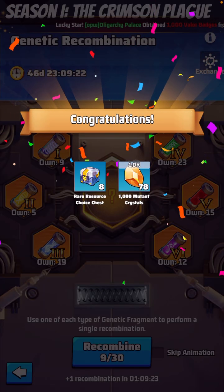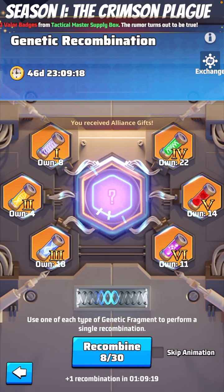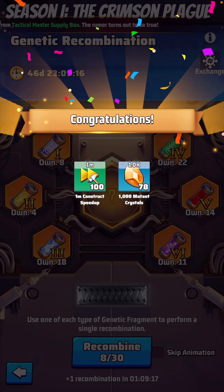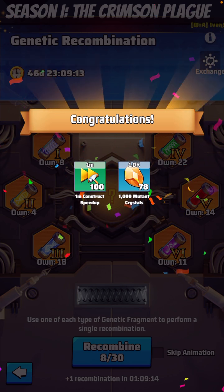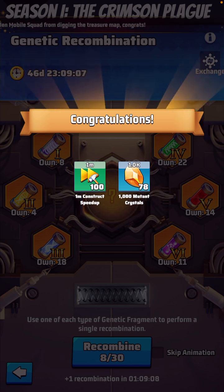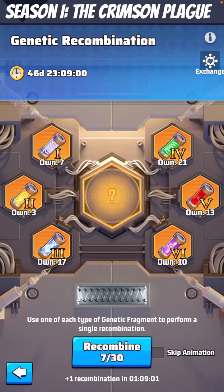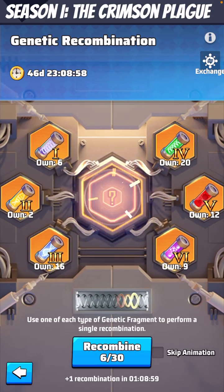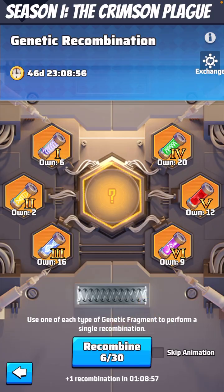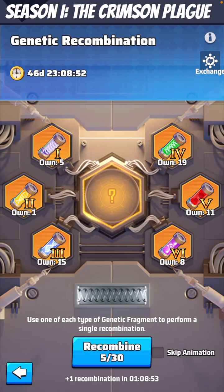And there we go. You're getting a lot of mutant crystals. So if you're behind on the development with your base, this will help you get caught up. But everybody else will have this same thing going on, so if you need to, still do your zombies and your doom elites to the highest level that you can and keep upgrading that farm. This is pretty straightforward and not difficult to do.